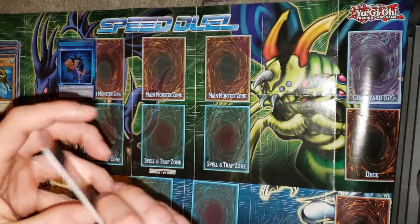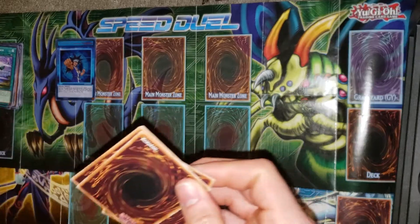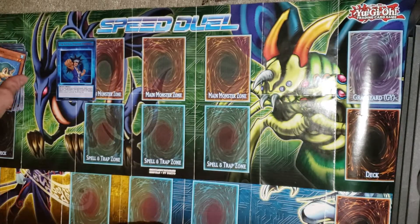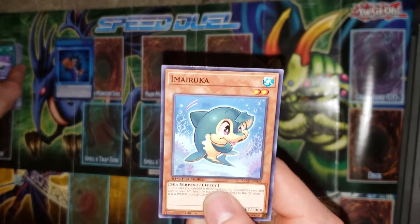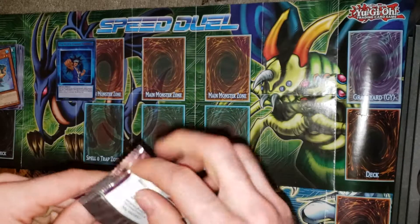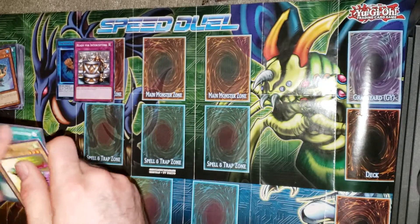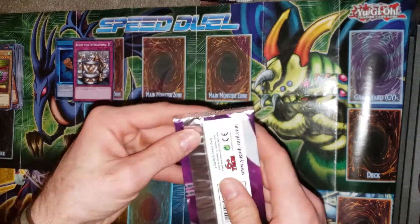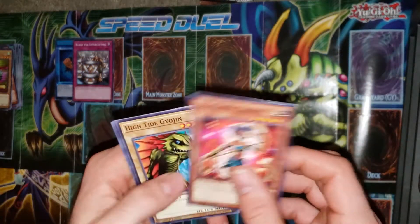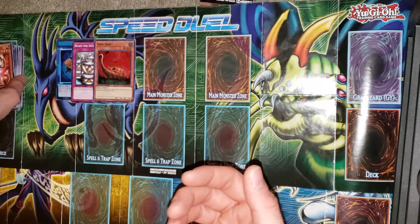I need to consider putting this in my spell counter deck. Umi Iruka isn't necessarily the best card ever, but he's adorable — I love it. But not enough to actually run it in the Mako deck, I don't think. The only thing: Yomi Ship demands it gets destroyed by battle or whatever — and that's fine. Oh hey, speak of the devil — it demands destruction for its effect, and its effect is that it destroys the thing that destroyed it.